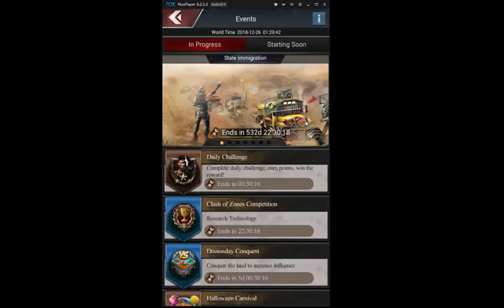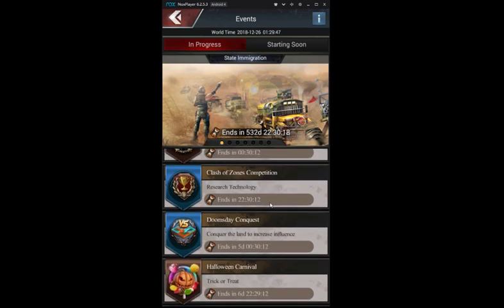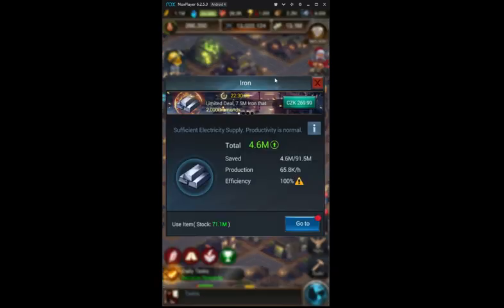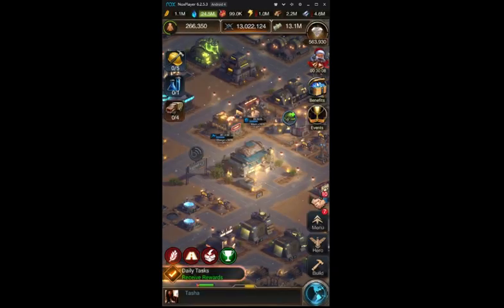Gaining the required 230 million points for a tier 9 box is pretty simple. You should always use resources that you have a lot of. For example, I have a big problem with iron, so I don't train shooters on troop day.